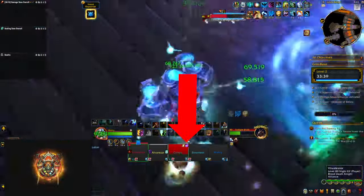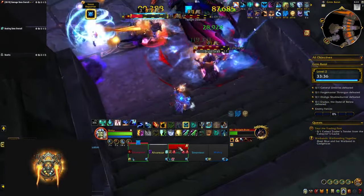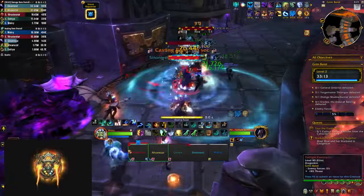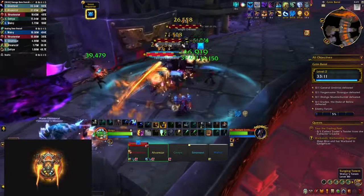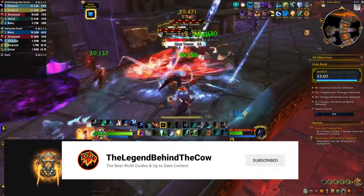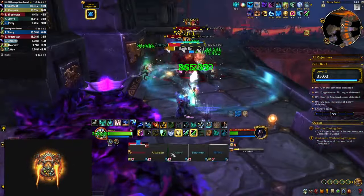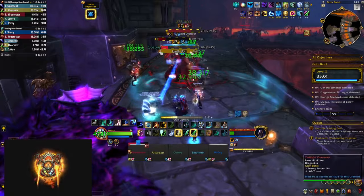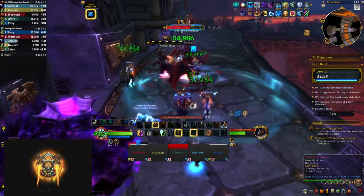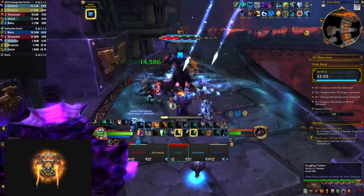He's also going to cast twilight flame — a random dot on a target that not only does damage but also leaves puddles behind, so make sure to move to the side if you get this. Some packs also have overseers that put a stacking debuff on your tank increasing damage taken, and they cast reckless tactic which increases both their damage dealt and damage taken, affecting all mobs around them. It's up to you to decide whether or not you want to purge it.